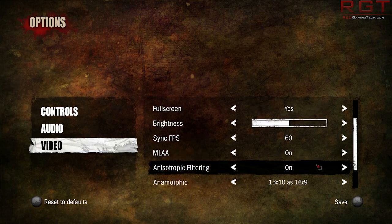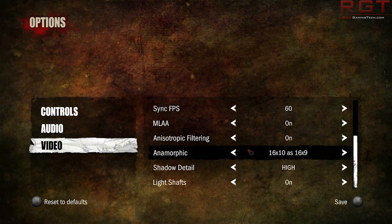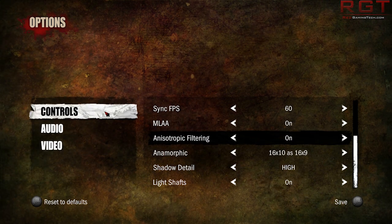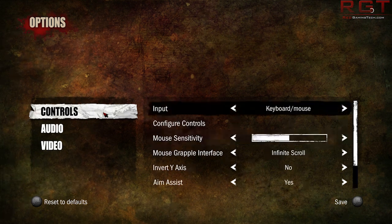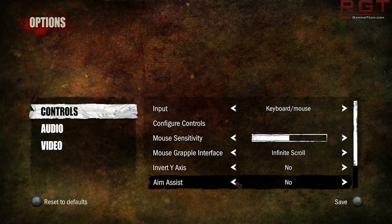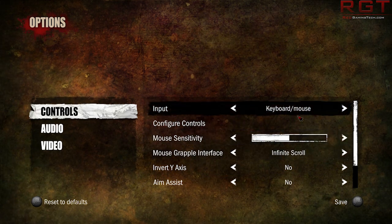It's not the worst options menu I've seen. Graphically it's not amazing either — I've seen images of the game and it doesn't look exactly astounding, but we'll have a look anyway. You can actually enable aim assist; I'm going to disable that.